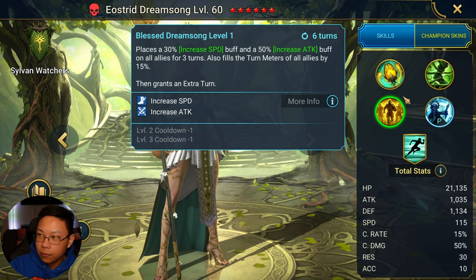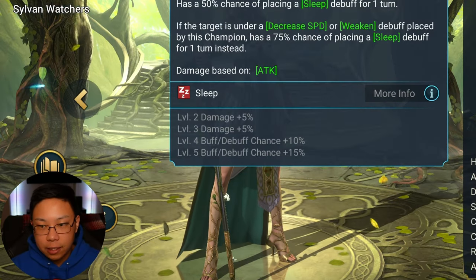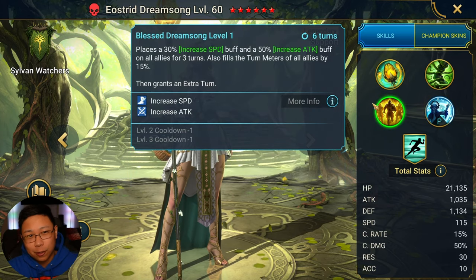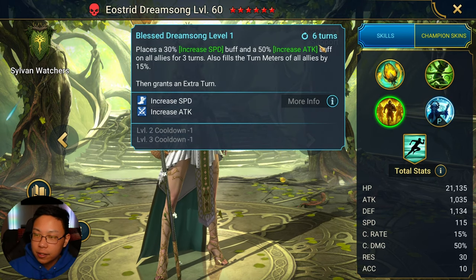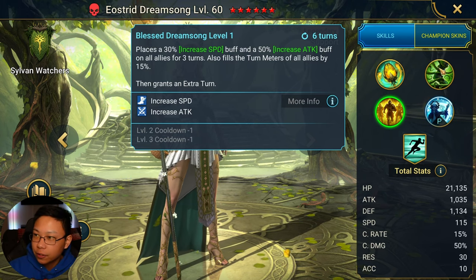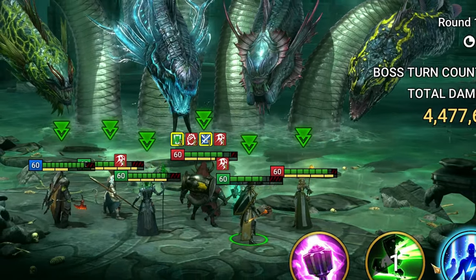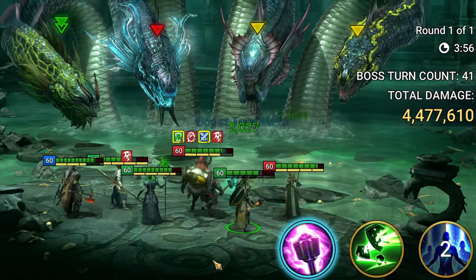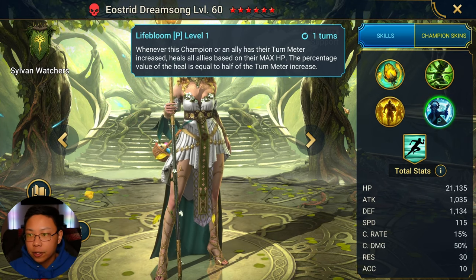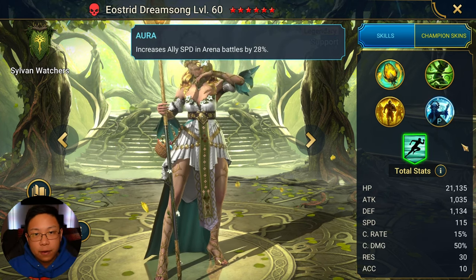So it snowballs — you start with the A3 rolling into the A2. Her A1 feels a little niche to me; maybe Sand Devil, but I'm not really sure. Realistically, the A3 is more like a three-turn cooldown because it grants an extra turn rolling into the A2. Her passive: whenever this champion or an ally has their turn meter increased, it heals all allies based on their max HP — the heal value equals half of the turn meter increase. That's a pretty interesting mechanic that gives your entire team more survivability.